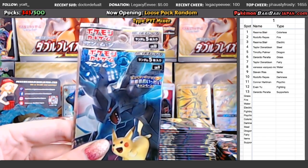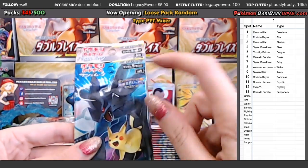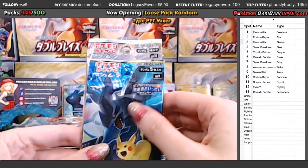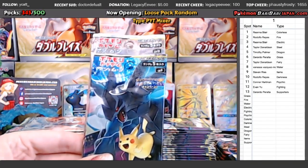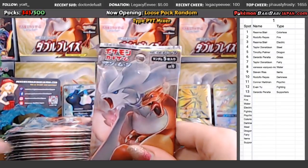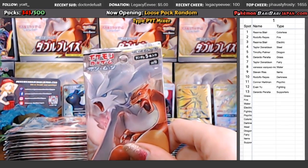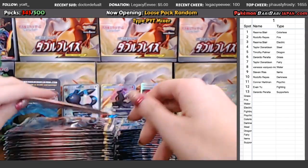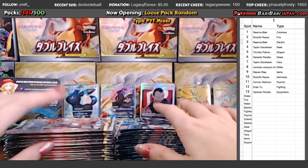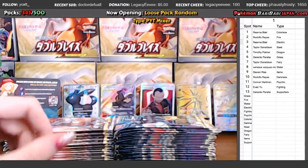There were two sets in between. Knight Unison came out right after Tag Bolt — that was SM9A, a smaller set. Full Metal Wall was SM9B, also a smaller set. Then we got Double Blaze, SM10. The set coming out next month will be SM10A. But on this break, these are bigger sets — there are mini secret rares, I think six GXs possible in both sets, and of course there is Ultra Shiny.